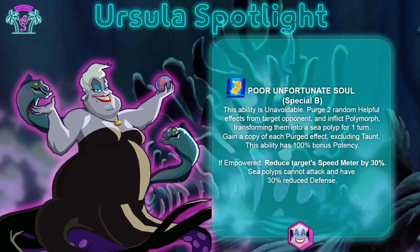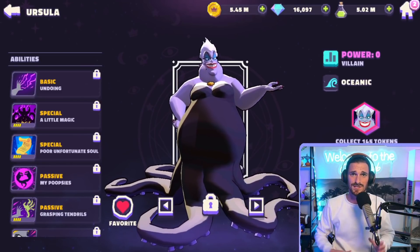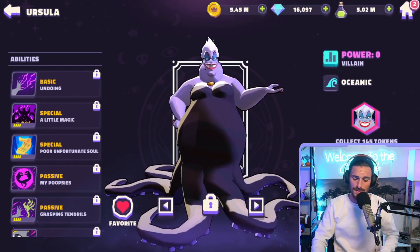Let's jump to 'Poor Unfortunate Souls.' This ability is unavoidable and has 100% bonus potency. It will purge two random helpful effects from the target opponent and apply Polymorph — though not your grandmother's Polymorph. These sea pulps won't even be able to attack. She also gives herself the purged helpful effects. If she's empowered, she reduces the speed meter by 30%. That Polymorph comes with lower speed turn meter as well.